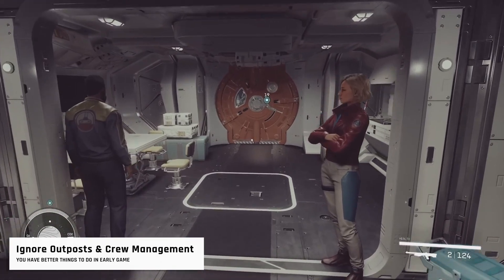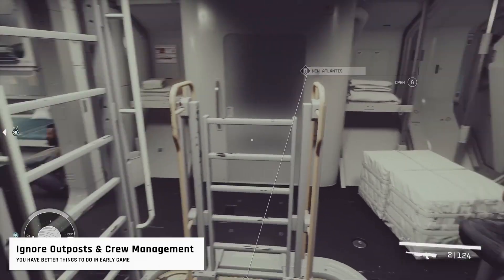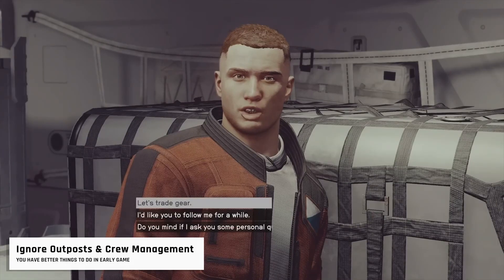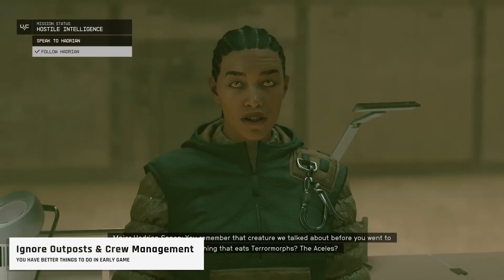Outposts are rewarding but complex overall. Initially, focus on familiarizing yourself with other game mechanics before diving deep into outpost management. Recruit extra crew members who can join your ship or improve outpost production. Later on, you can learn to assign them remotely when needed, but for the early game you can safely ignore this for a while.